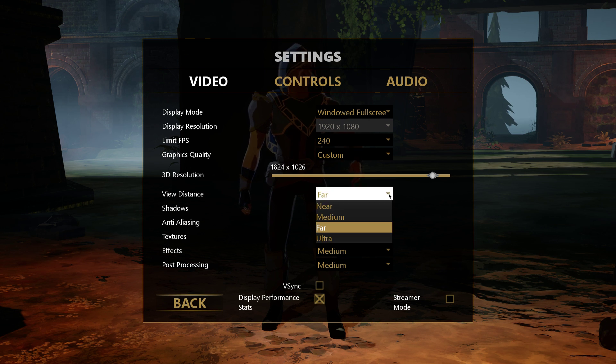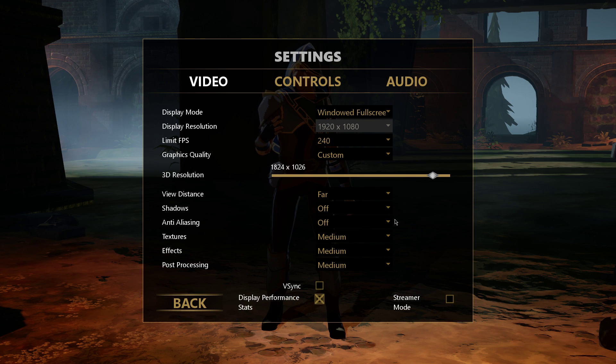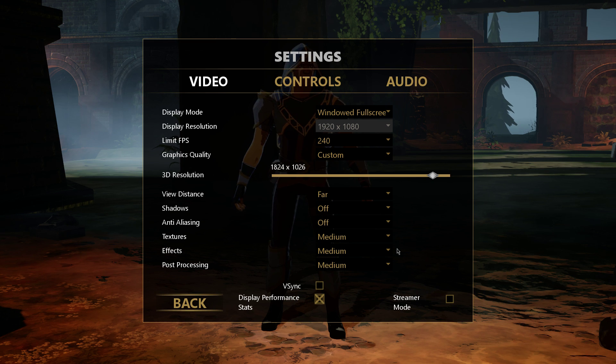Next, set the view distance to far, as you still want the game to render enough of your map. You can turn shadows completely off if you don't need them, as well as anti-aliasing. Textures, effects and post-processing can be set to medium. Again, this will largely depend on your hardware and software running in the background. Lastly, turn off V-Sync.